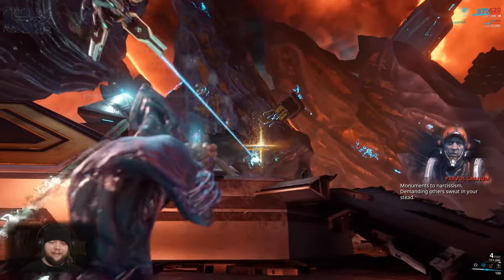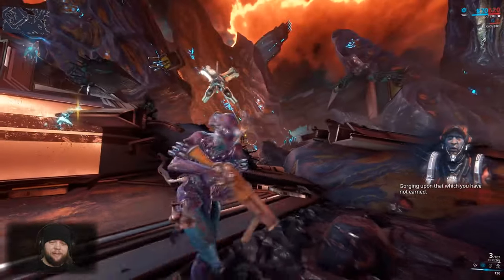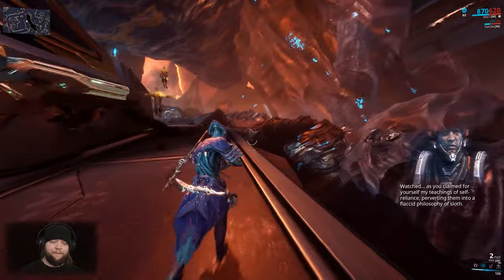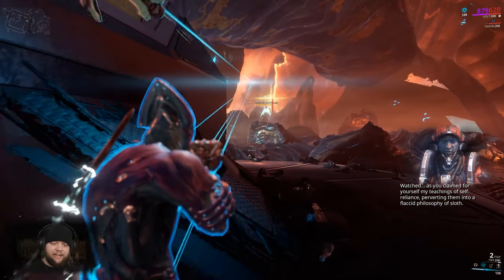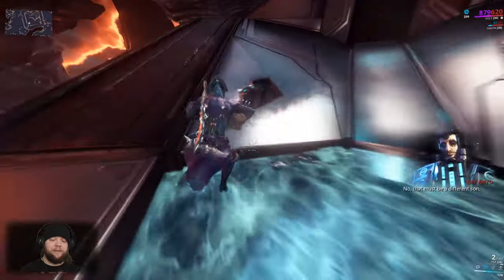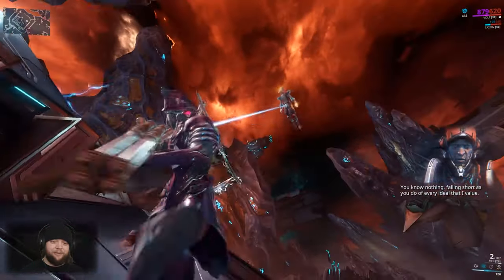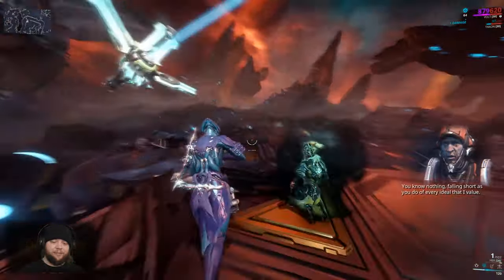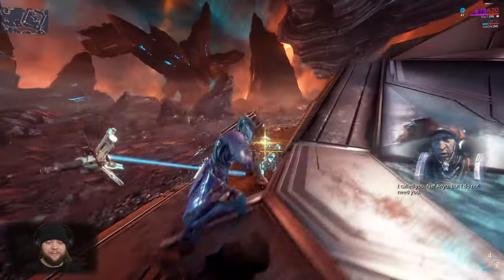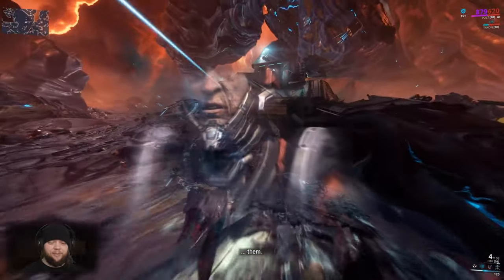Excuse me sir, you need to get wrecked now. See those specter particles right there? Those are going to be important, but before we can use them we need to get the Zorus weapon. Once you get the Zorus weapon, you come in here, you kill enemies, you use the Zorus to scoop those particles. When you get five of them you can use them to free a Solaris from being trapped in a bubble thing here, and that is what extends your time by 20 seconds when you're doing the Granum Void. If you don't do that, I feel like it's not really possible to meet the kill requirements in those missions.